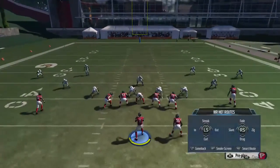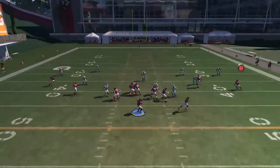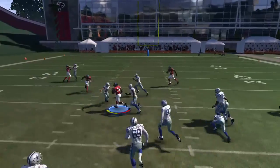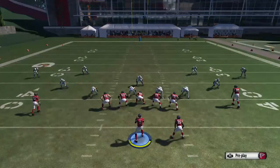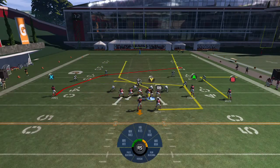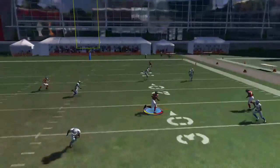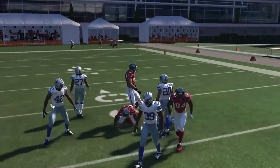Next thing you can do is put the B on a slant and get it to the RB receiver as he goes up the field. Everybody backs up, and you're able to get 5 to 7 yards consistently. Next, move the Y receiver to the right, and by doing so you're going to free up the cross route to Jones — the X receiver. Get your timing and throw it right there to the X receiver to beat him over the middle.